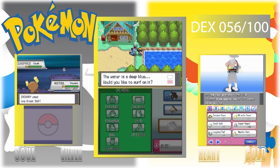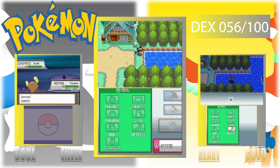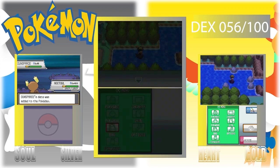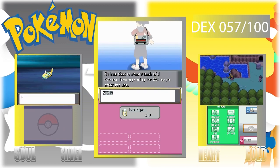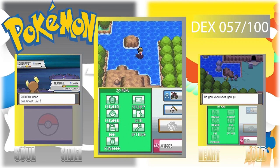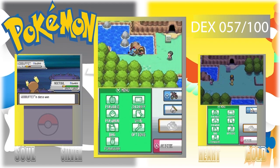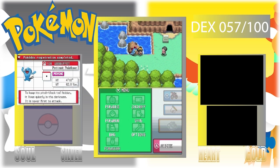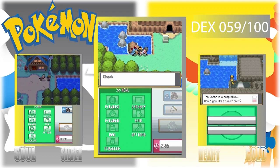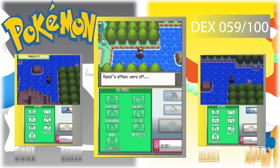Welcome back to our Dex Quest 2 playthrough. Last episode we caught the Lugia and the Ho-Oh, and we are back in the Dark Cave. We need to catch the Wobbuffet and the Dunsparce, which are deep inside the cave. Deep inside the cave you also get the Tyrogue, who will actually be joining the team.